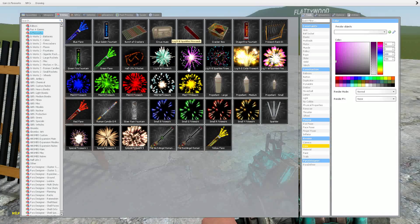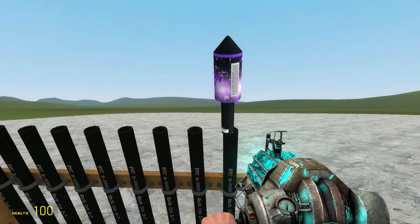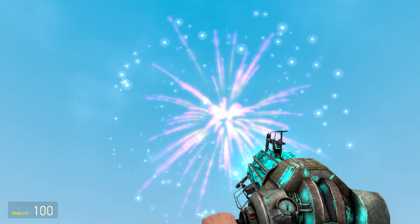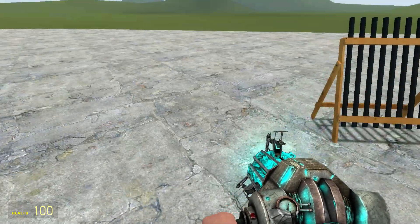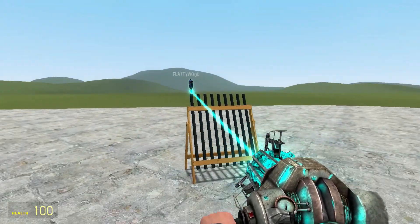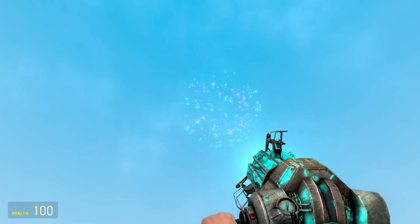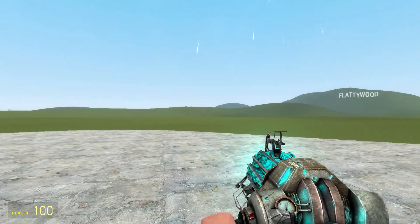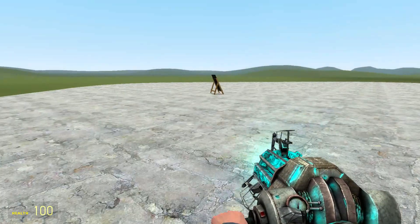Next up we have the large purple blue sparkles firework - interesting name. Wow, that's actually pretty cool - look at all the particles! I wish they could land on the ground, that would be amazing. A large red and blue sparkles firework next - what's with these firework names, they're so odd. Nice, I really like this one - there are multiple particles.